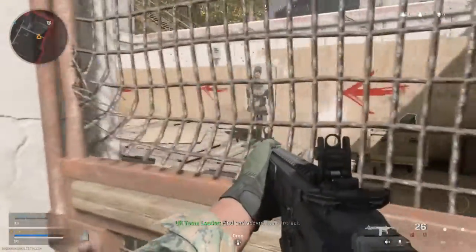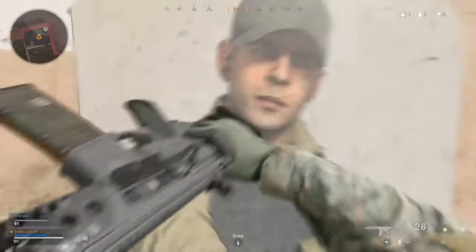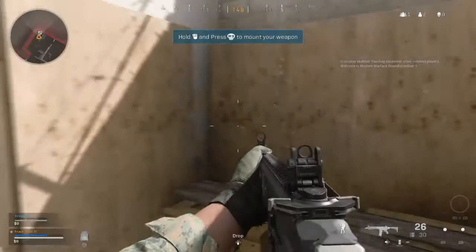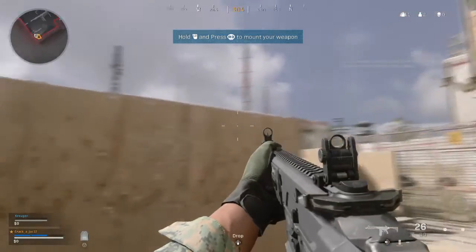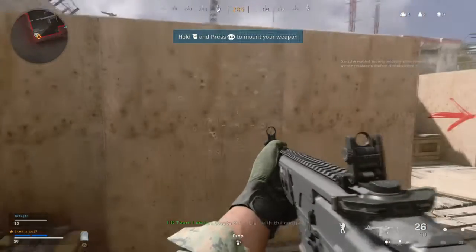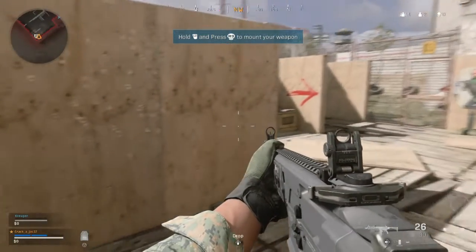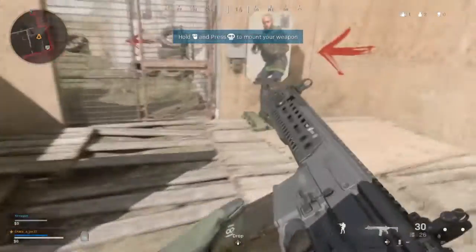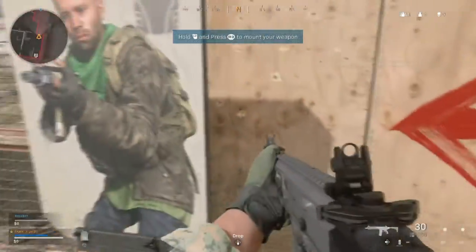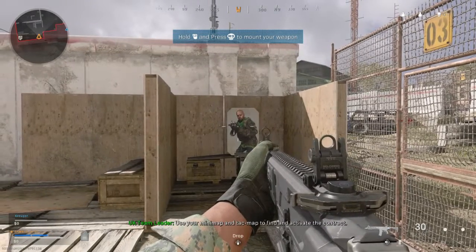Accept the contract. Locate the tablet with the contract. Use your minimap and tac map to find and activate the contract.